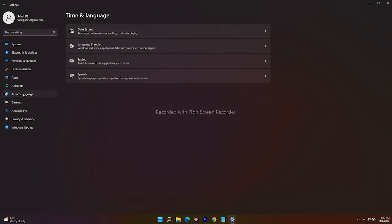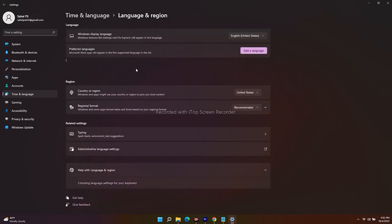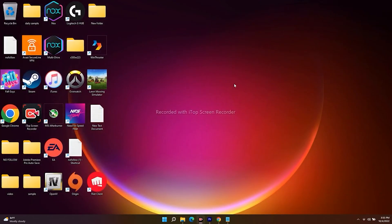Go to Time and Language, then select Date and Time. Set the time zone automatically. Also check Language and Region — set your location, select English (United States) or your respective country. Make sure all these things are correctly configured, and if it's still not working, move on to the next step.